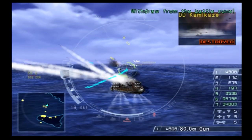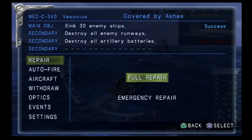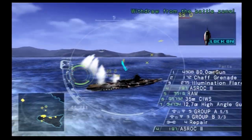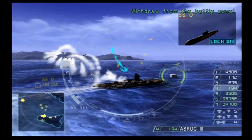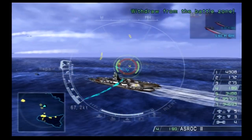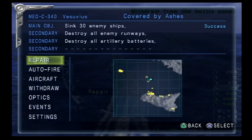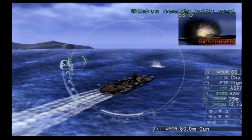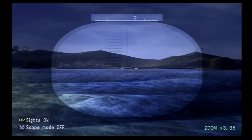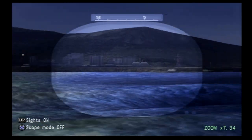Does flooding not fix itself eventually? I thought hull breaches just went away on their own after a little while — maybe not. I can't even get mad at it because it's nowhere near as common as it ever was in Warship Gunner 1. Okay, we've got an airfield down there, and some more ships off to the west which we'll go deal with shortly.